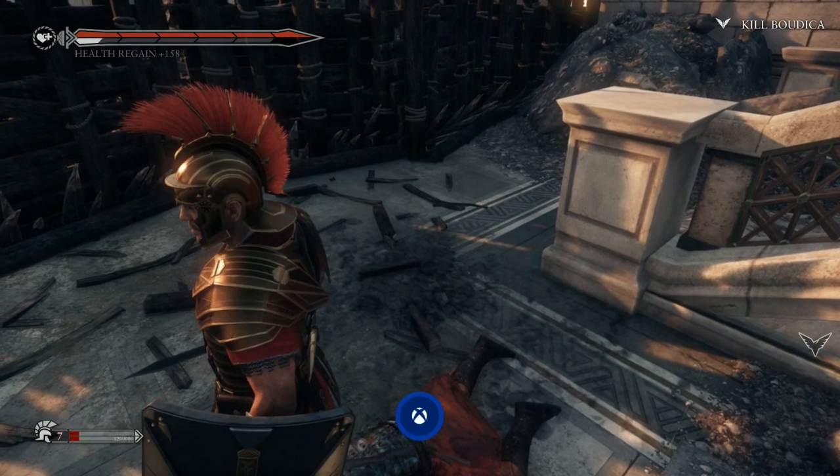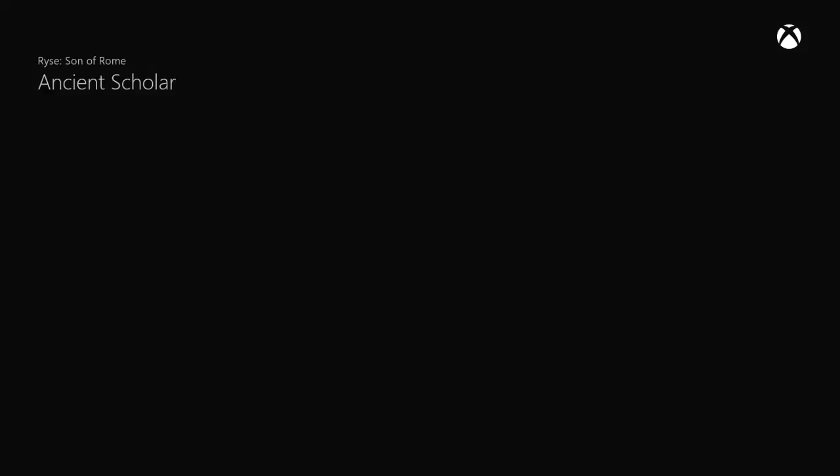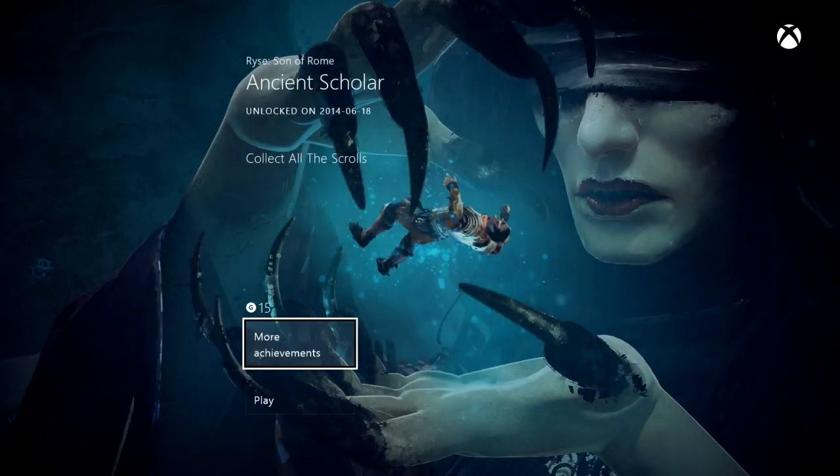That should unlock three of your achievements in this level — I'll show you them right now. That's 45 gamerscore for all collectibles, including chronicles, scrolls, and vistas.